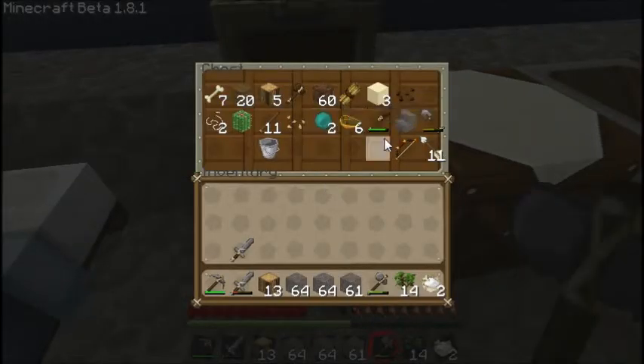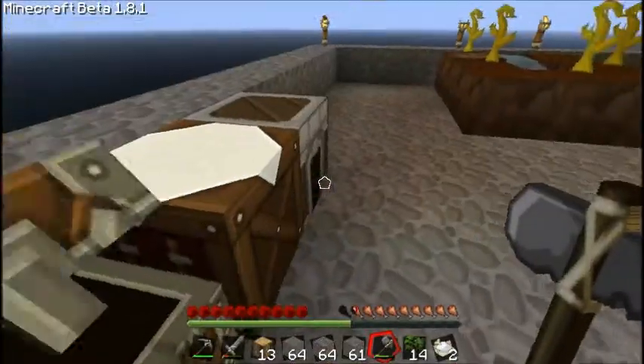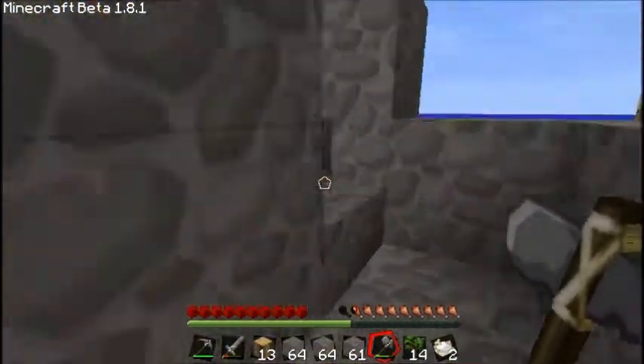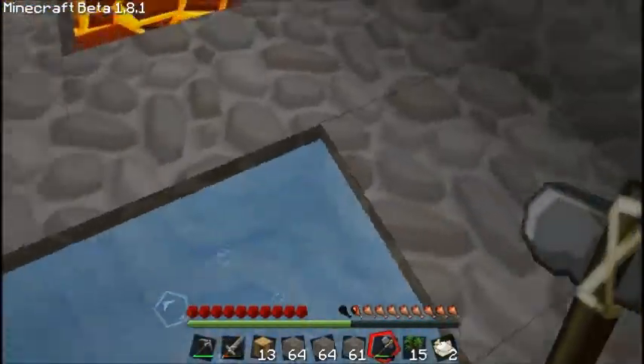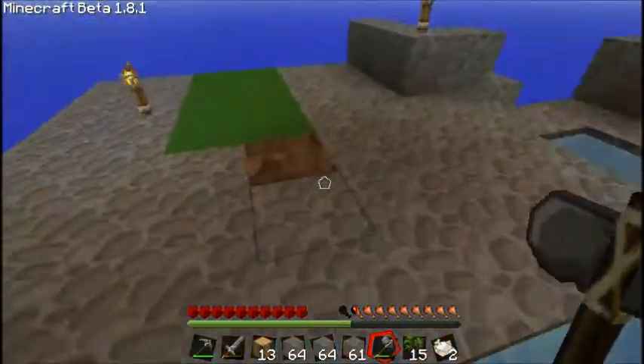Cobble, enderpearls, and rotten flesh just look cartoony and clear and nice. And the mobs just look awesome. Hopefully you might get to see them. The lava looks really nice — it's just a really nice texture pack.